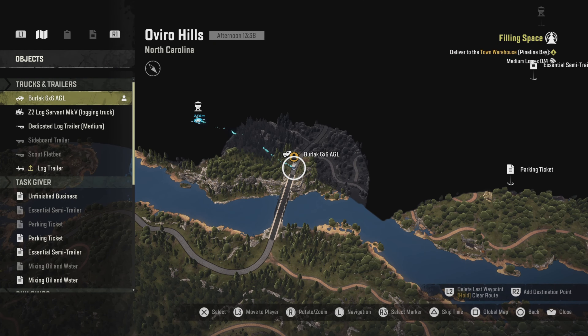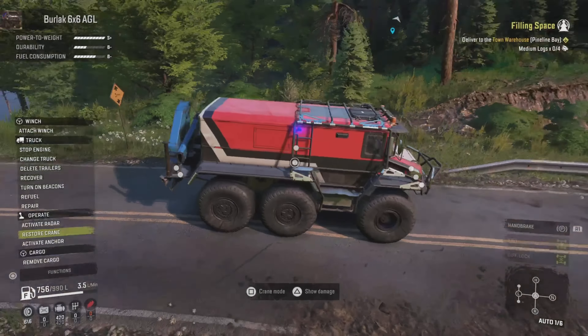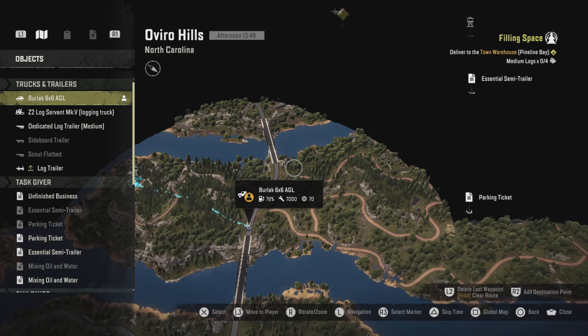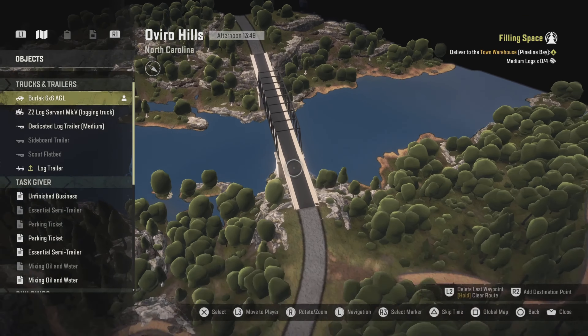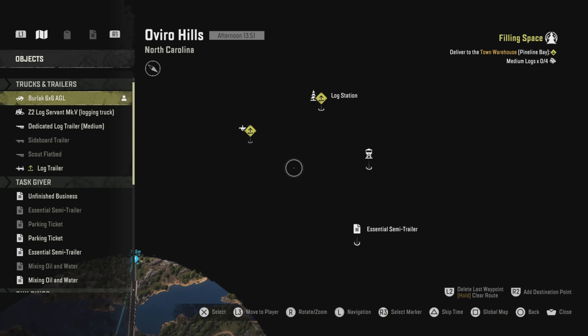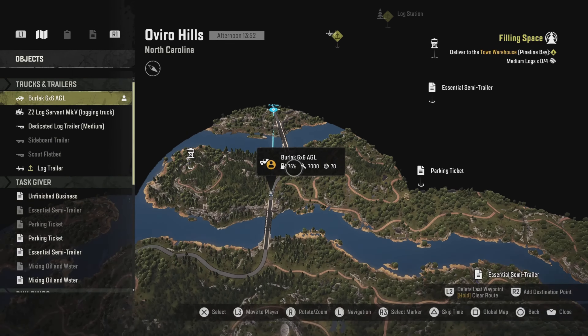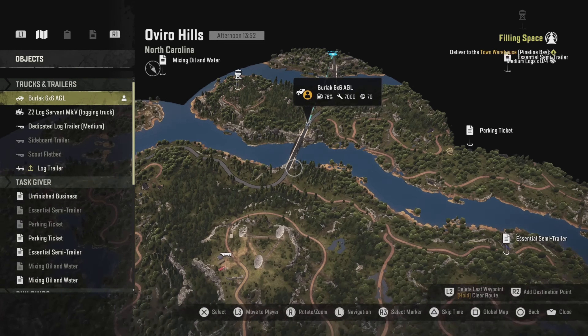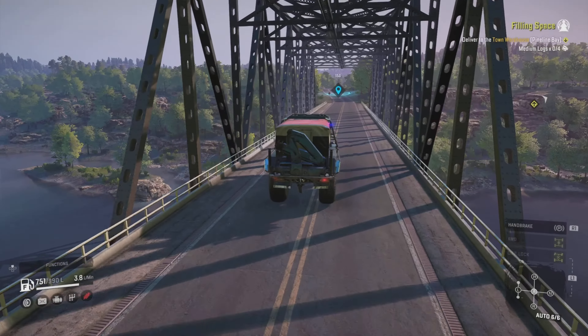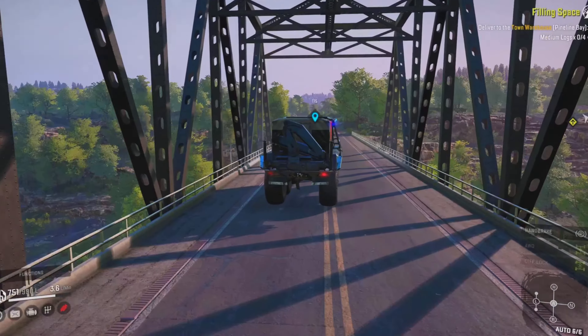But I think that's a waste because we're using the logs. We may actually go for the other watchtower — the other log station — because there's a whole paved road. More great scenery, dang, and a bridge.